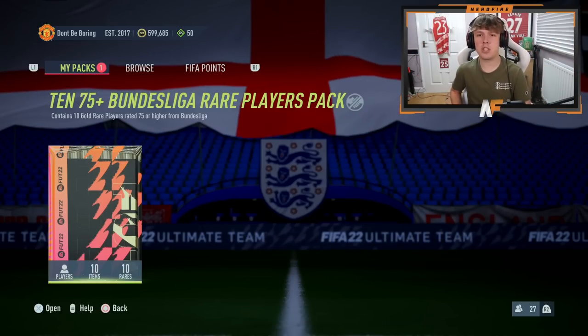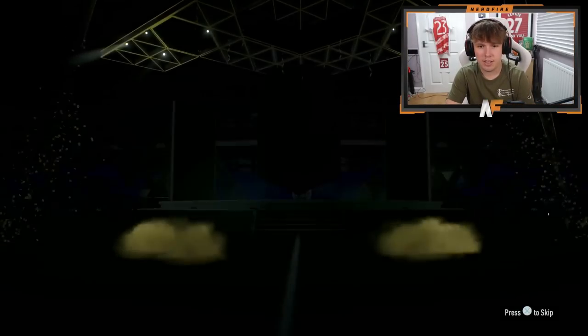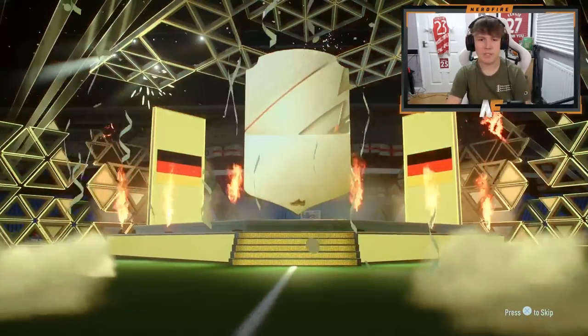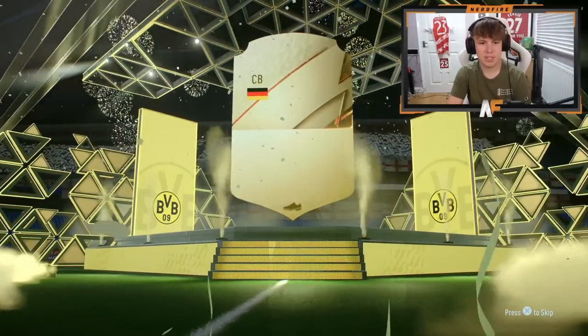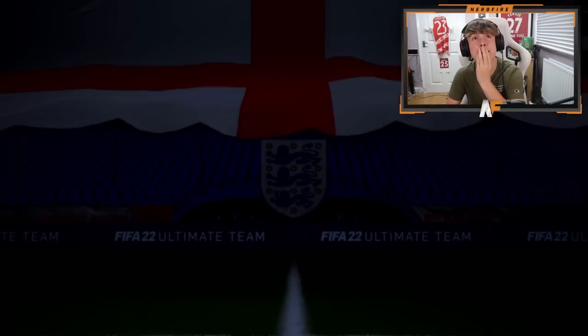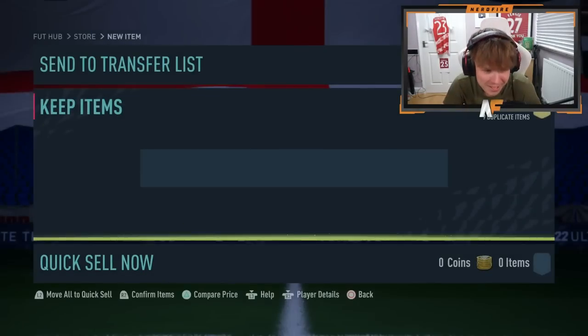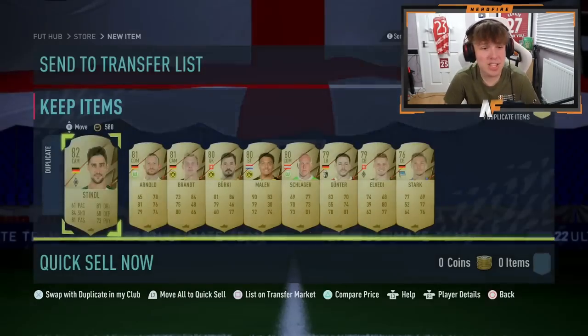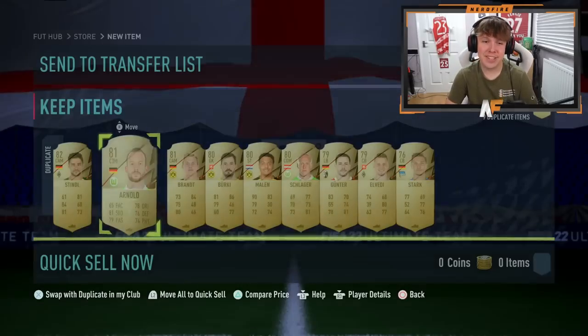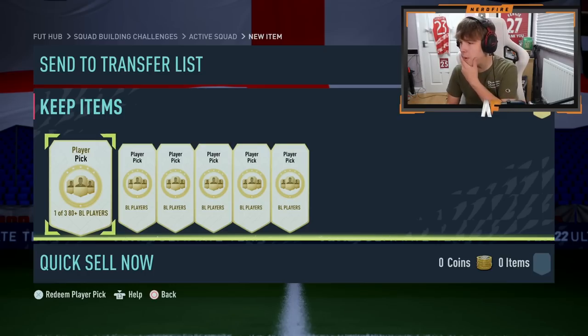Ten 75 plus players from the Bundesliga — I don't even know if we're going to get a walkout here. We got a walkout, but we didn't get a blue. We get Hummels. That's interesting. I don't know what to think about that. Well, never mind. It's fine. We're going to try six of these player picks as well and see if they're any good.